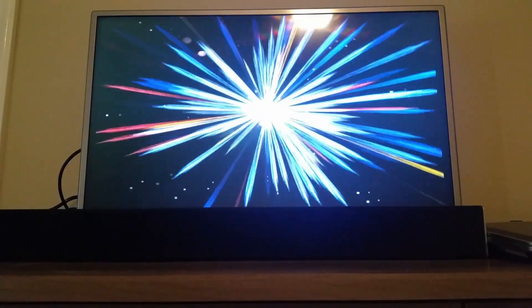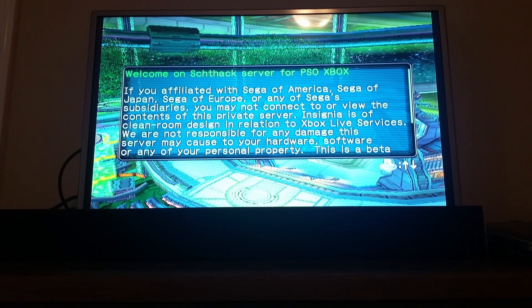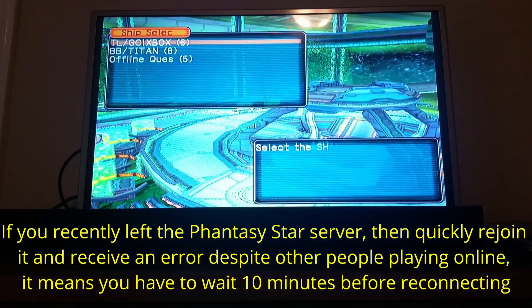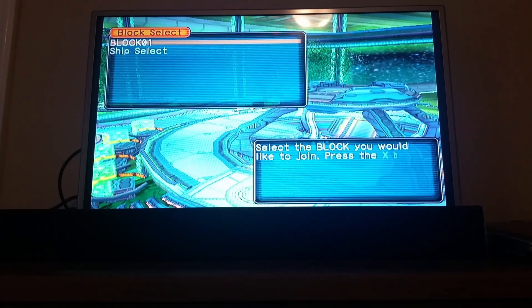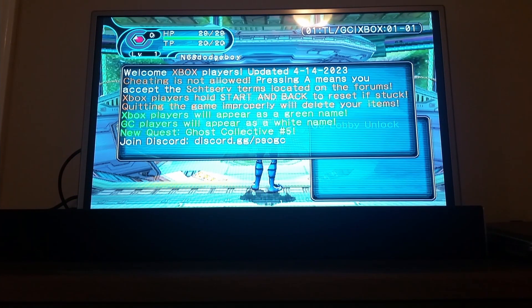If you get any errors at this point, it either means you have a bad rip of the game if you're playing a backup copy, or it means you cannot connect to Xbox Live — or rather Insignia. If you see the screen with the Schthack terms for Xbox, then you're good to go. You're going to want to pick the first setting — TL/GameCube/Xbox — and that will allow you to connect to the server. This is the main server you can play on.